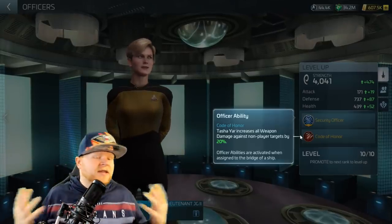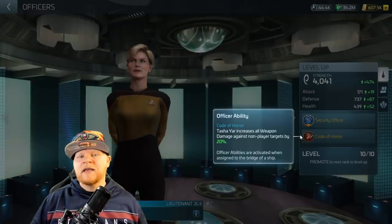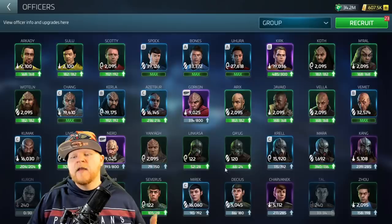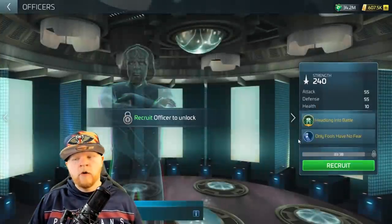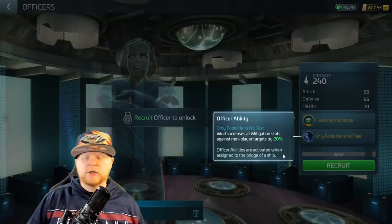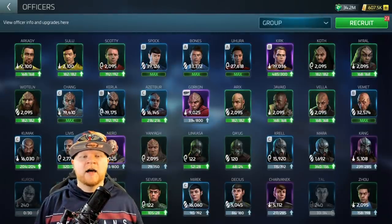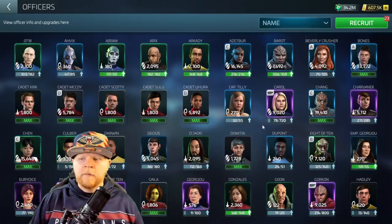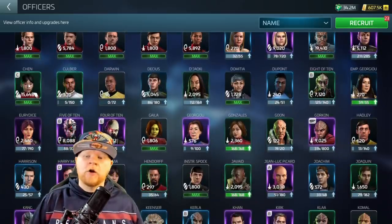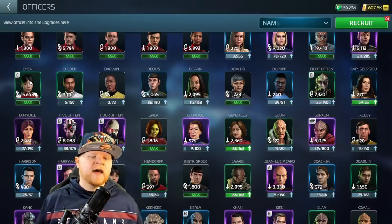Tasha Yar is just benefiting your own damage — which is good, I'm not saying it's awful — but she's not actually an anti-hostile officer in the way we need. As for Worf, his ability increases all mitigation stats against non-player targets by 20%, but we already have a lot of mitigation officers in the game, and that still does not do what Chin and Talon do. There's only one version of Chin and only one version of Talon, and that's why it's so important to get them maxed.